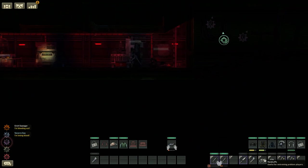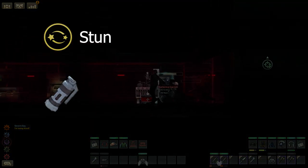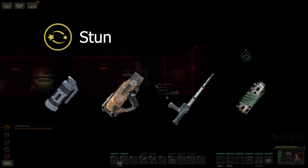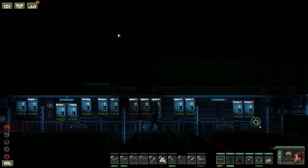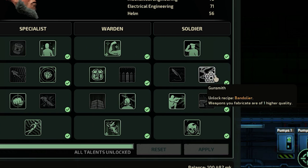There are four core stun weapons whose primary focus is to inflict stun: grenades, stun guns, battens, and 40mm stun grenades. First, we need to talk about special talents from the security officer. The first is the beat cop talent under the warden tree, which increases your stun strength by 25%. The second is the gunsmith talent under the soldier tree, which allows you to create masterwork variations of weapons in the game.